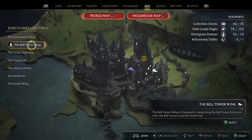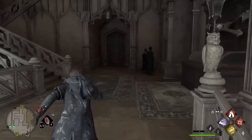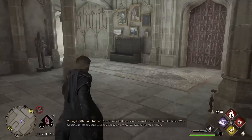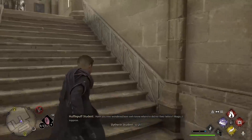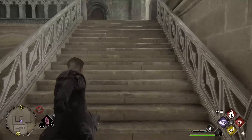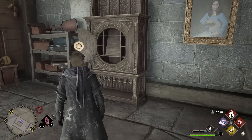For key number 12, we are going to the Bell Tower Wing and the Bell Tower Courtyard. When you are there, go left and up these stairs, come through this door, go up the stairs, and there is going to be a Dedalian key here. Come all the way up these stairs, follow them all the way around, and just keep going until you get to the very top. When you are at the top and go around, the key cabinet is going to be there. That is key number 12.